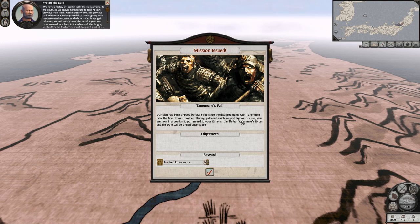Mission issued. The clan has been gripped in civil strife since the disagreements with Tanemune over the fate of your brother. Having gathered support for your cause, you are now in a position to put an end to your father's rule. Defeat Tanemune's forces and the Date will be united once again. Rewards for six turns: increased wealth generated by buildings across all our provinces.